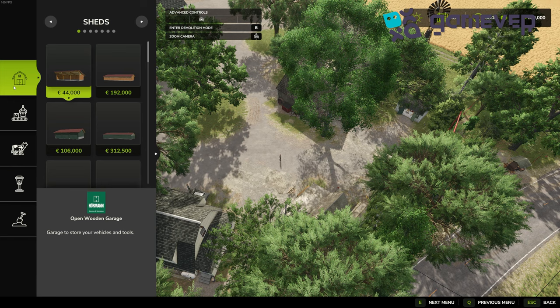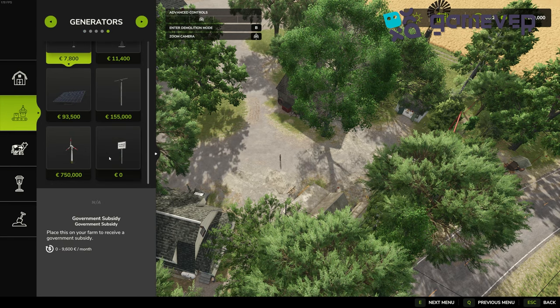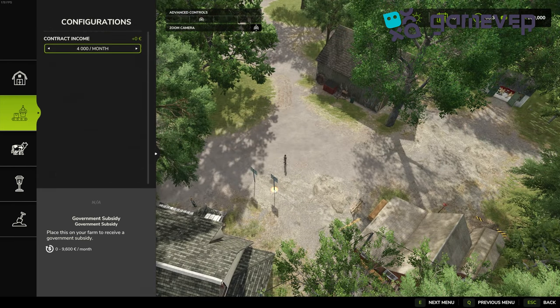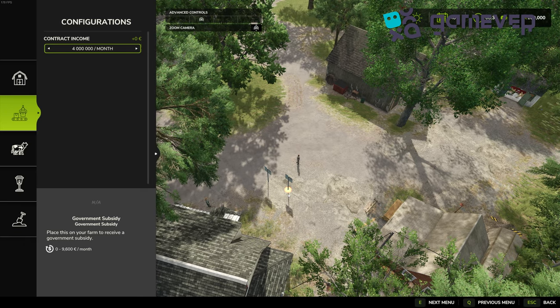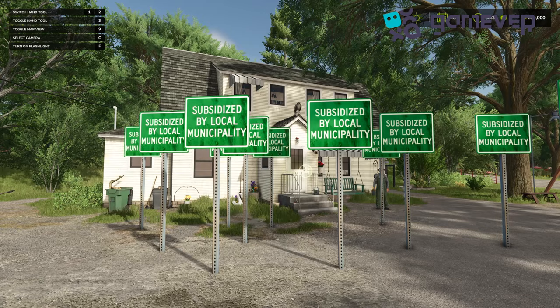Next, place the government subsidy signs in your game. Open the build menu by pressing Shift and P, and go to the Others tab. Find the signs under generators or decorators and place them on your farm for free. Each sign lets you earn between four thousand dollars and four million dollars per in-game month. Want more cash? Just place more signs.